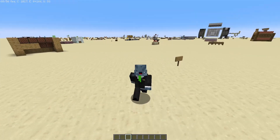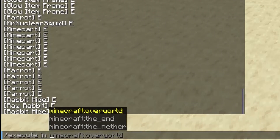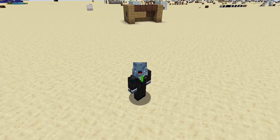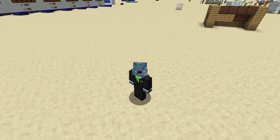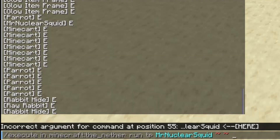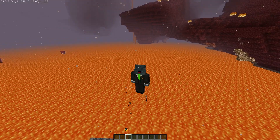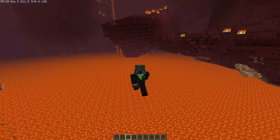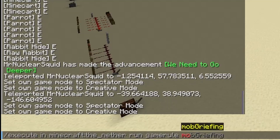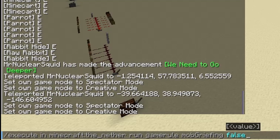Execute in allows you to run a command in another dimension. You can see here that we have the option to run a command in either of the three default dimensions, but any custom dimensions added with data packs or mods will appear here as options as well. If I wanted to get to the nether without building a portal, I could teleport myself there by running this command. This can also be pretty useful if you're running a server, as a lot of Minecraft servers won't sync game rules between dimensions, so you can use this command while setting up your server so that you don't have to enter that dimension to run the command.